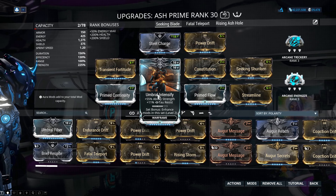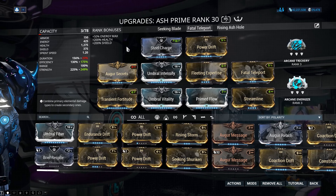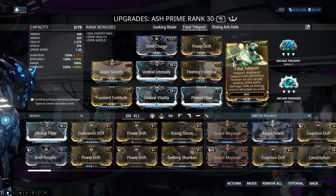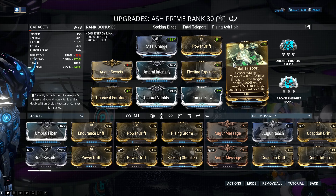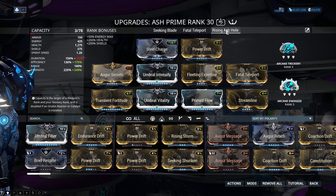If you choose to go for just Seeking Shuriken, you might need more efficiency as well because you're going to be spamming that ability. My other two builds are Fatal Teleport — which has negative duration — but with Arcane Trickery or the Skiajati you're invisible for most of the time anyway. A Covert Lethality Dagger is best with this, but the Skiajati is pretty good as well.